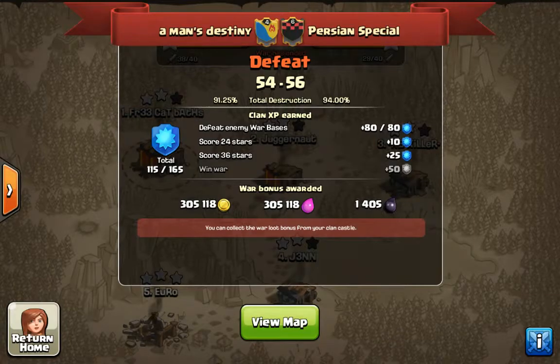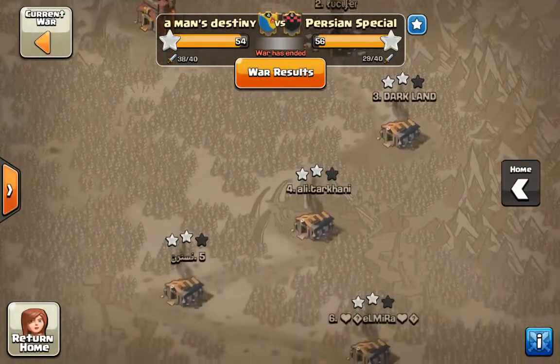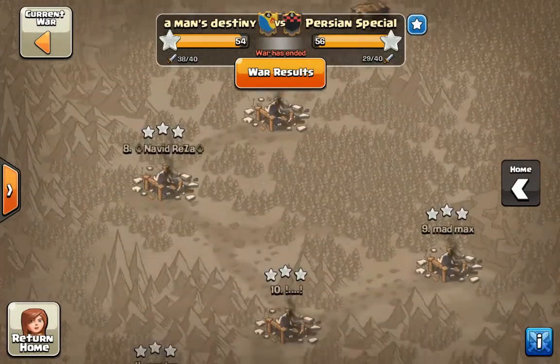Hey, it's FCB here doing a Man's Destiny vs. Persian special clan war recap. As you can see, we fell short on this one — not only in the star area but in the destruction percentage area. The top end left a lot of stars on the board, as you can see: 2, 3, 4, 5, 6 right there.